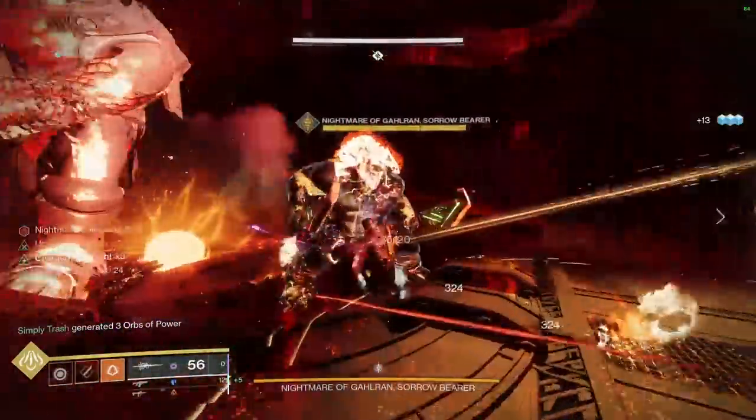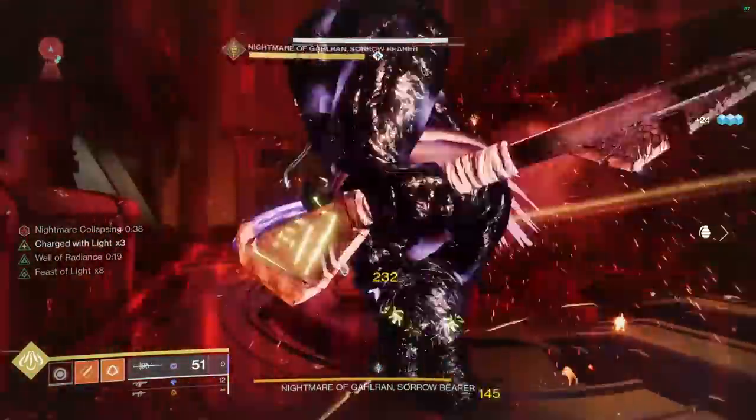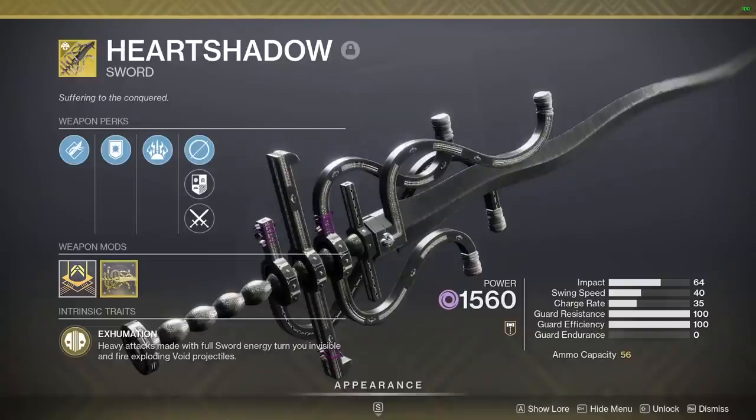Alright, back to the content. The Heart Shadow Exotic Sword is a void power weapon, and if I had to wager a guess, was probably built and intended to be used in PvE. As for PvP, we'll get to that later. For now, here's what the exotic perks do.